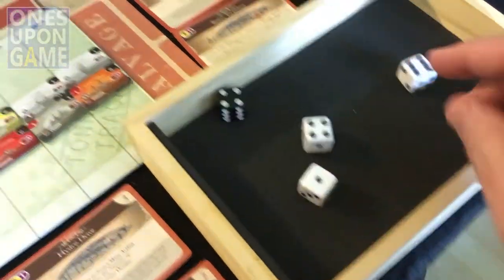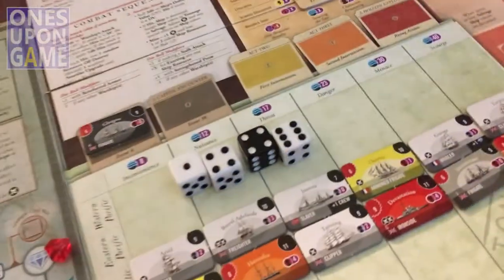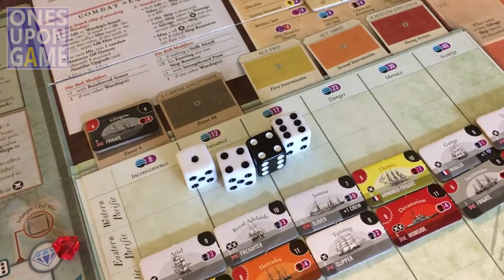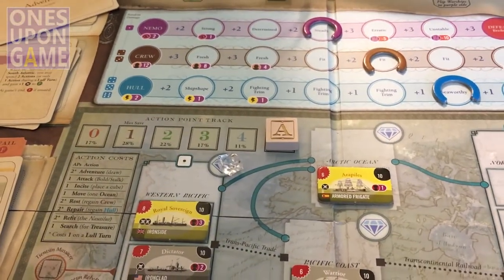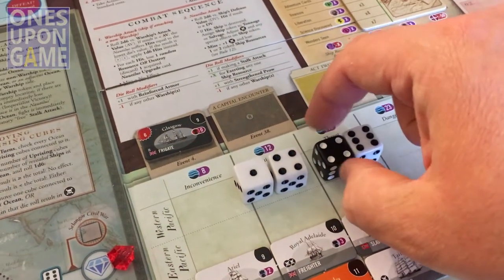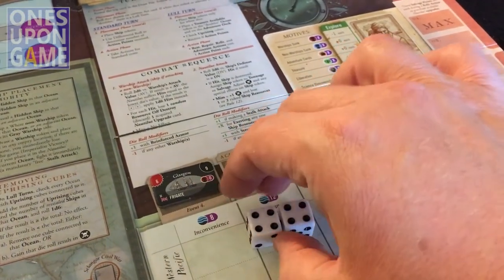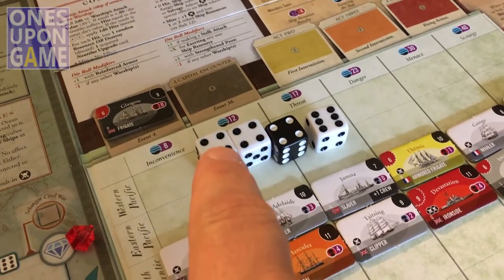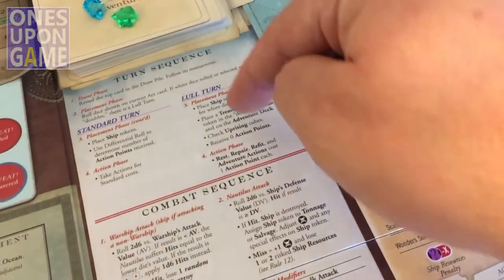We roll — and I get a one, a four, a four, and a six. I'm going to choose the six and the one for my action points, which gives me five actions. I've already given myself my five. Had this been a lull turn — which means the two white dice would have been the same value, say two fours — I could declare that as a lull turn, get zero actions, and follow the lull turn process. Actions are cheaper during a lull turn.